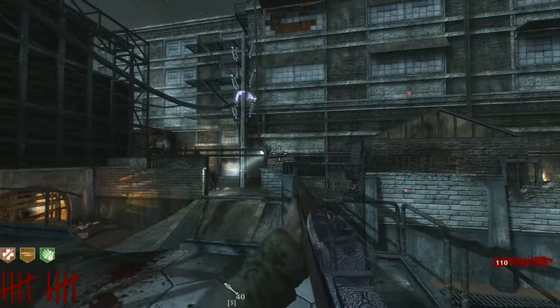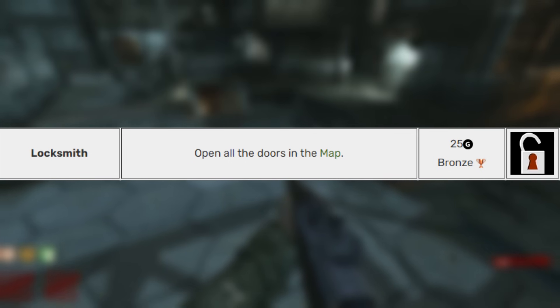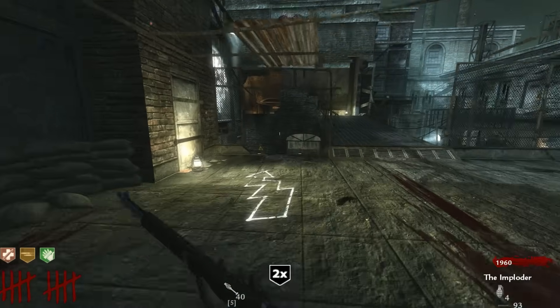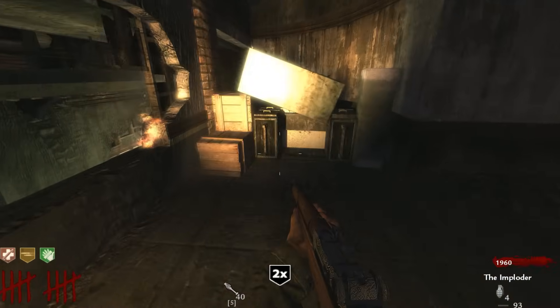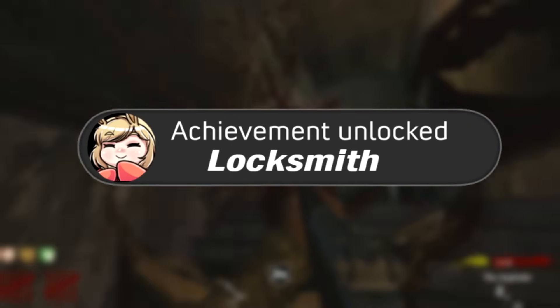The next achievement is called Locksmith: Open all the doors in the map. I pretty much had almost all the doors open at this point because there's not really that many on Der Riese. The only one I didn't have open was the one next to the Betties and Juggernog coming from the Trench Gun way. I ran over there and opened it up — more gamer points for me.